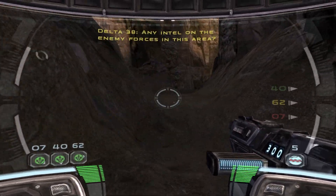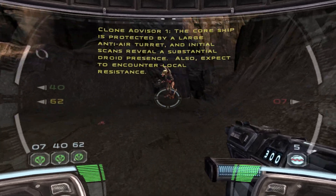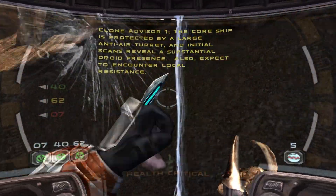Any intel on the enemy forces in this area? The core ship is protected by a large anti-air turret, and initial scans reveal a substantial droid presence. Also, expect to encounter local citizens.